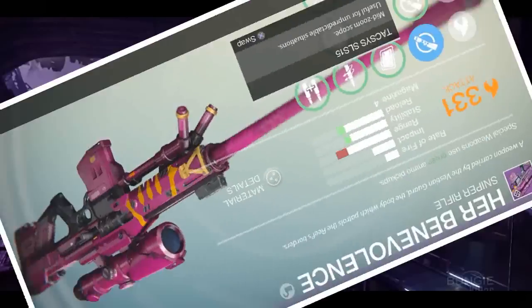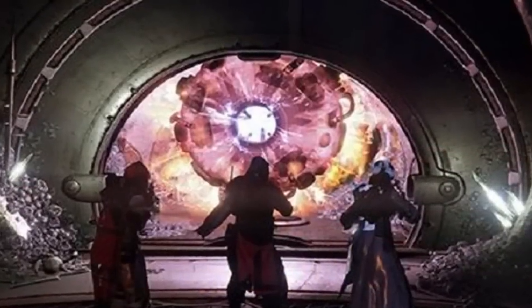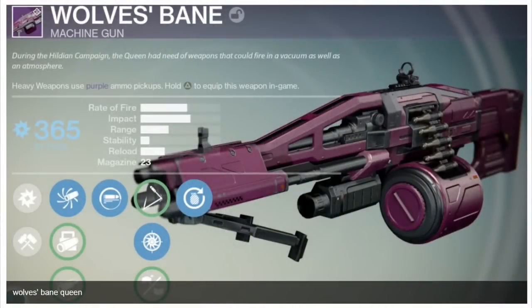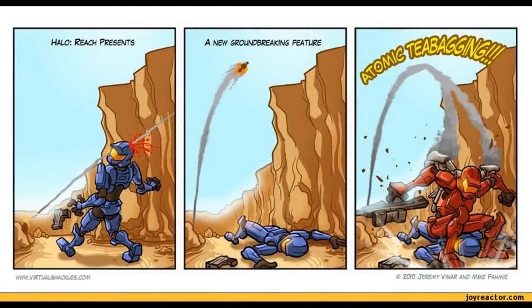Looks like when the House of Wolves comes out I am going to be grinding the Prison of Elders — that's for certain. Up next is the Wolves Bane, which is a heavy machine gun as you guys can see it. This looks also freaking awesome. I like the purple texture with it — it just switches it up a lot. In my opinion I think it has more of that Halo feel with this kind of texture, and I like me some Halo.